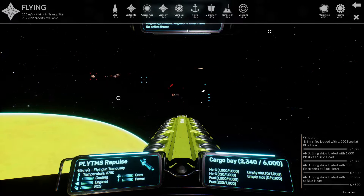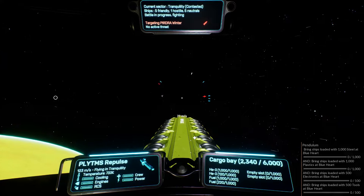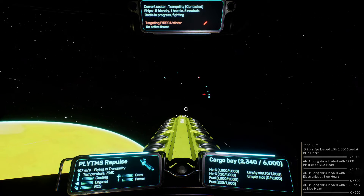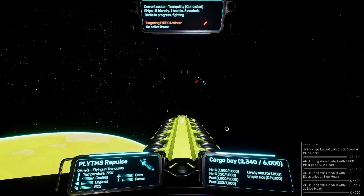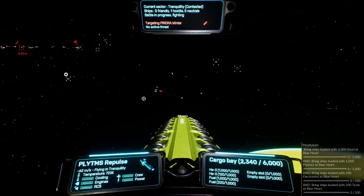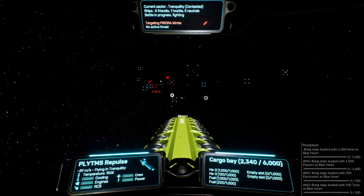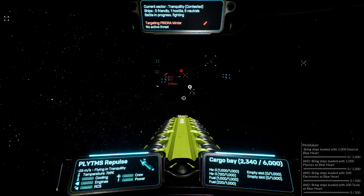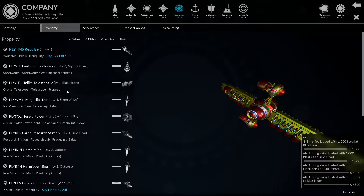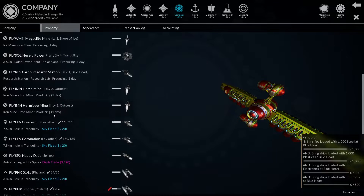It uses Newtonian physics, which means that when you travel or apply thrust, that thrust maintains. It's not like a standard space game where you get up to a certain speed and stay there — you have to apply equal and opposite thrust to manage momentum. I won't claim to be a physics expert, but I understand the basic concepts. It makes the game very much in sync with films like 2001: A Space Odyssey.